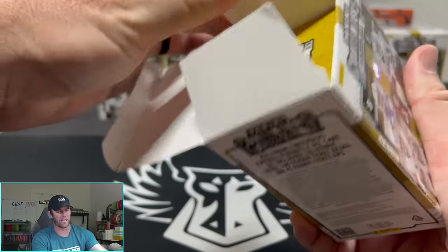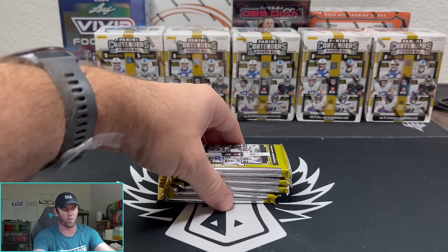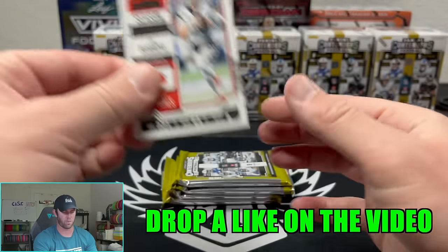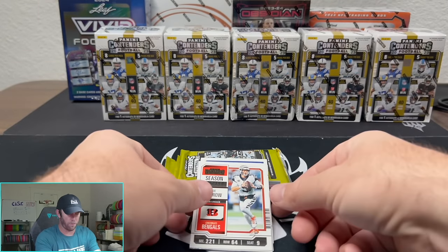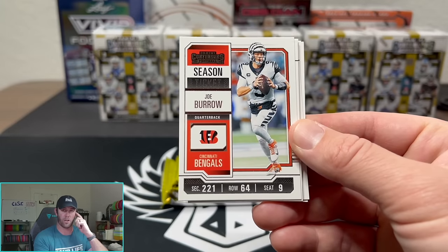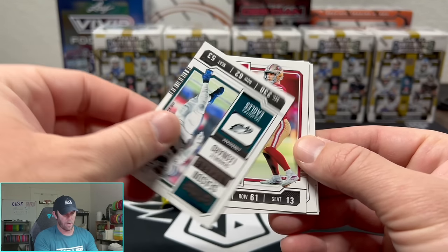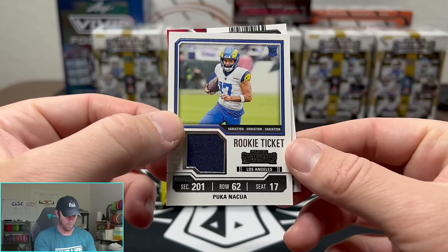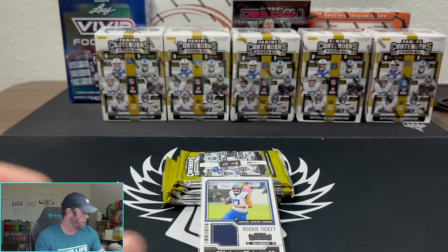We opened up a couple of these last night on Whatnot and did not hit any autos. I've got six boxes, retailing right around $27 with tax — probably $30 to $35. I think they're still on Target's website. I actually like the design of these — they are different, they are paper cards, but they stand out to me. The Rookie Ticket Autos are very desired by collectors. My camera just froze, but we pulled a Puka Rookie Ticket Patch with a Kyler Murray behind it. Very nice — we will take that.